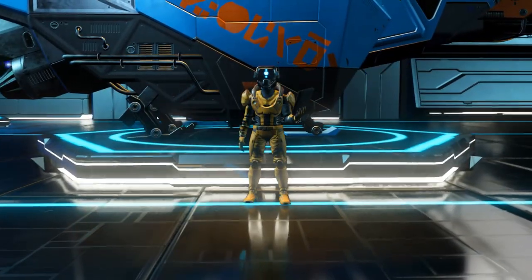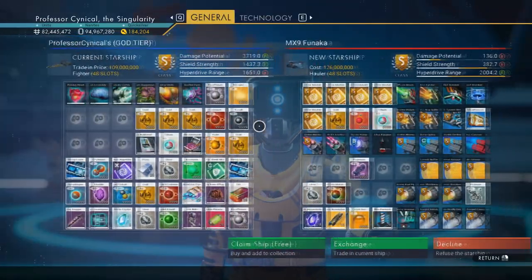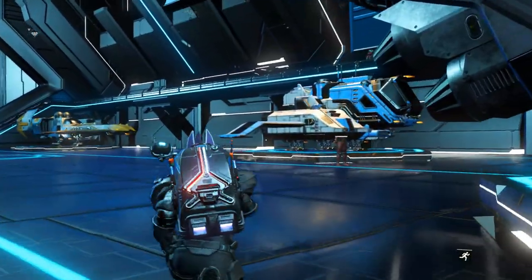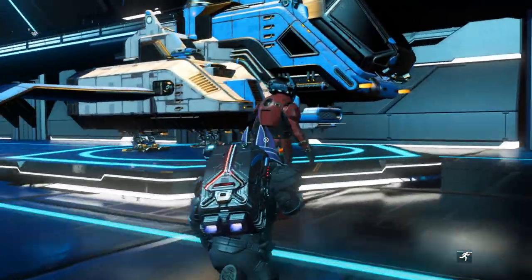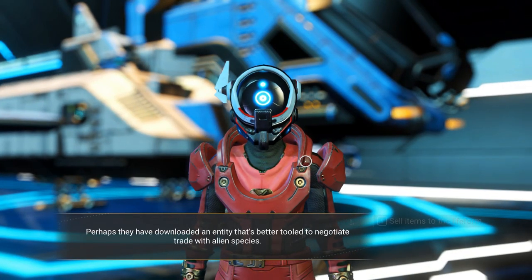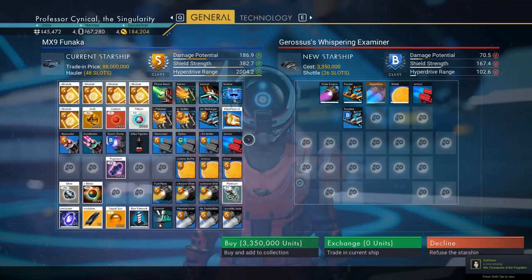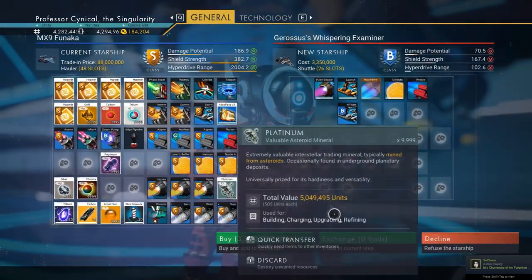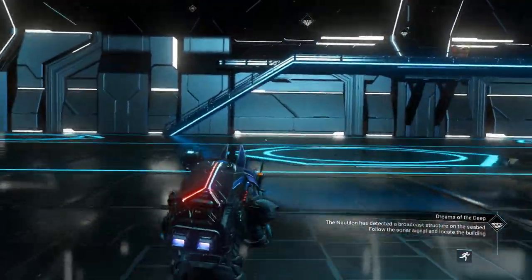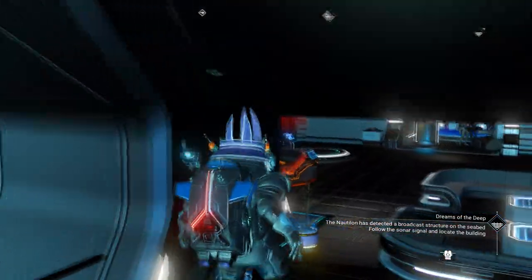After you've exchanged and scrapped that ship, we go back over to the NPC who is now looking after our wonderful ship, negotiate the price, and look at that — we can claim the ship back completely for free. It's still worth 88 million and he's just giving it back to us for free. Essentially we've low-key hijacked the guy's ship, scrapped it, and then he gives us the keys back.